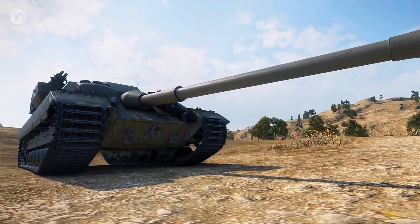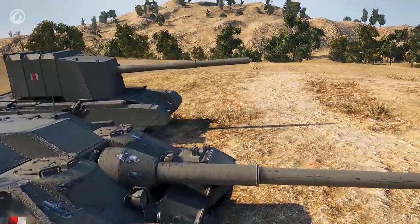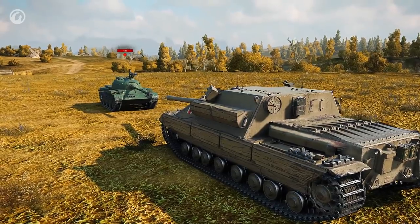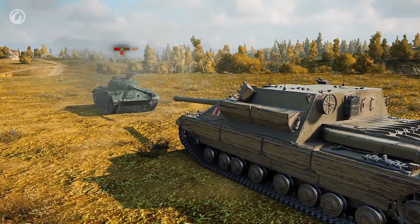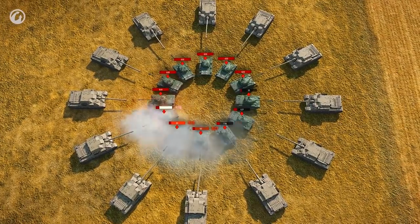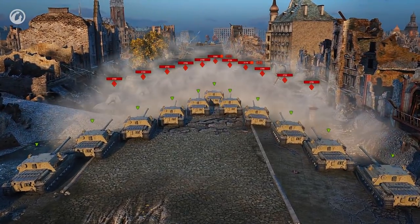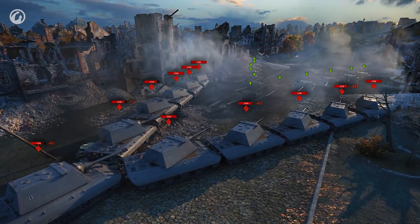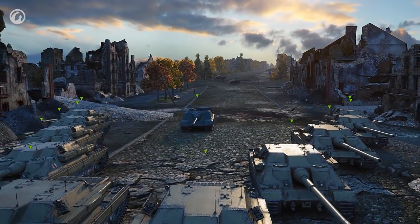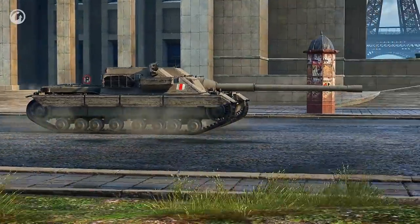The gun is the most important bit. For a normal human being to want to spend their hard-earned millions on this vehicle, its gun should be incredible — even the best in the game. The alpha damage is 400. Is this really a TD? The average damage per shot is 480 points, but you can also hit for 360. And the armor penetration? The penetration with a standard shell is 272 millimeters. The only vehicle this parameter beats is the Foch B — but that French tank has a drum.